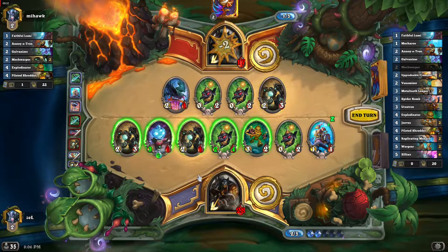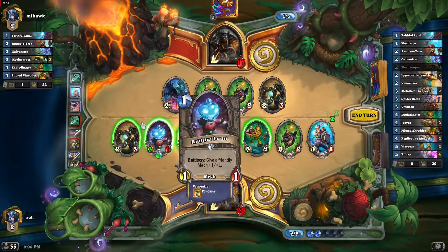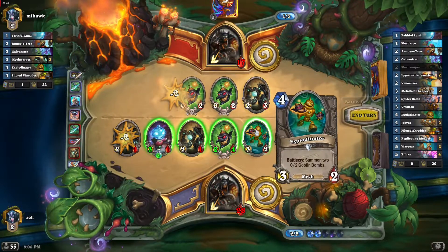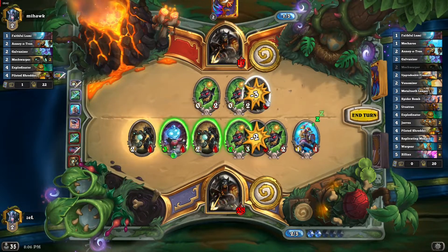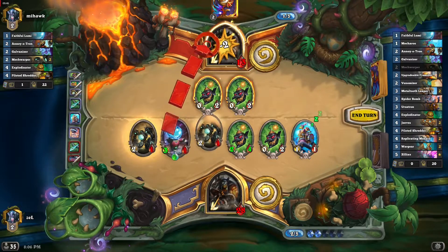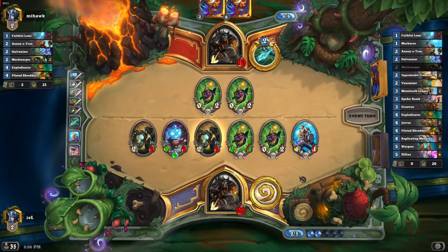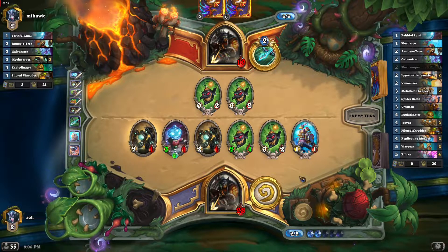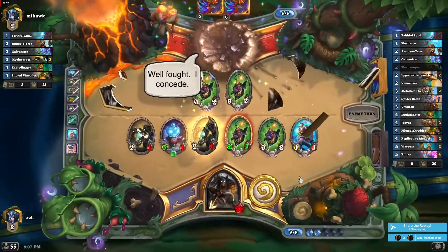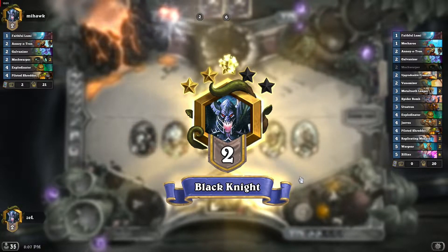It was a little bit of a confusing turn — lots of things to do, but it's all good. We're gonna play Spider Bomb and attach a magnetic on one of the bombs so they can also attack. Let's just trade a little bit, and now I can just go for the face. He has 10 health, we have 28 — that's really cool. And it is done, we won this game as well.